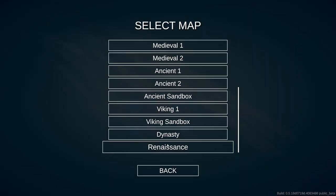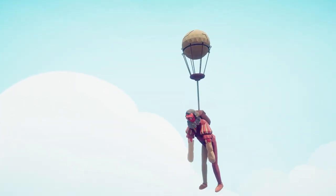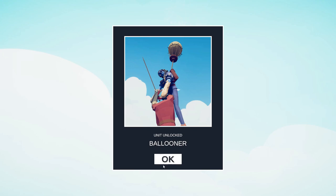For the first unit, you're going to want to scroll all the way down to Renaissance. Free up your camera by hitting F and look straight up into the air. There's a balloon — the Ballooner.